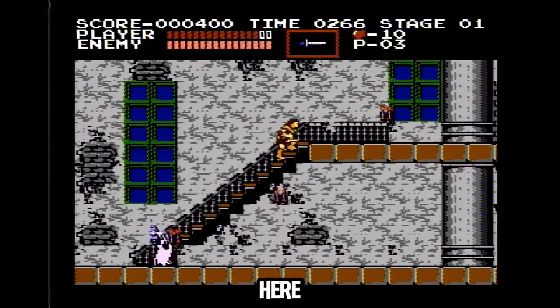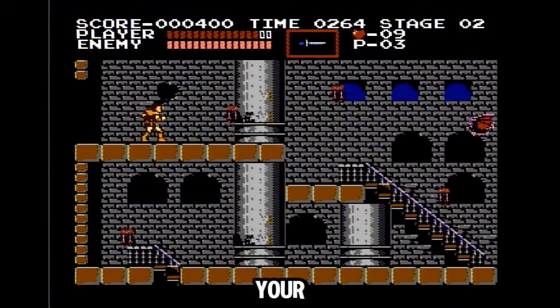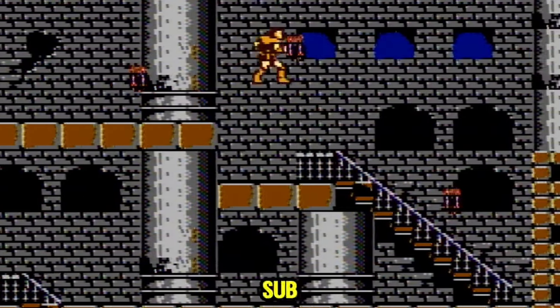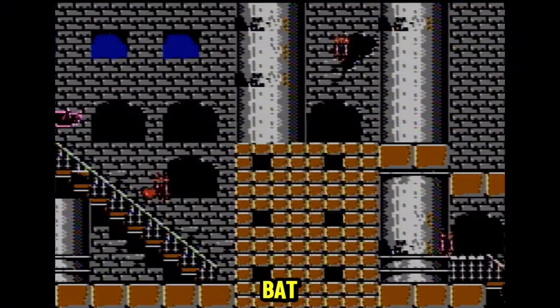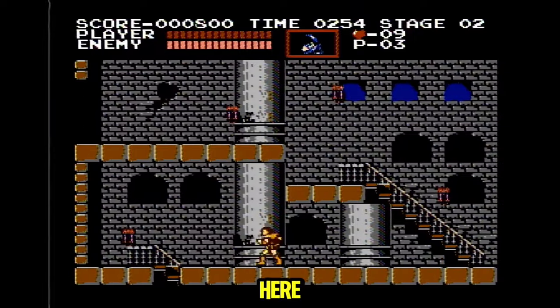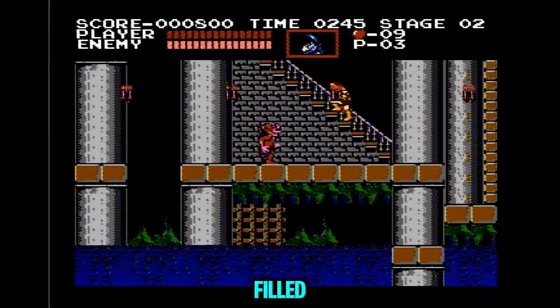Now go up here. Make sure to line up your foot with this block. Now you wanna get hit by this bat so you can grab the stopwatch sub weapon. After picking up the stopwatch, you can boost off this bat like this. It's okay if you miss the bat — you just go down here. Now you can just jump across the platforms without falling in the pits filled with water.